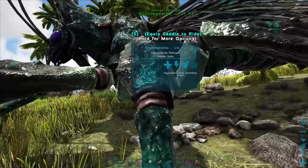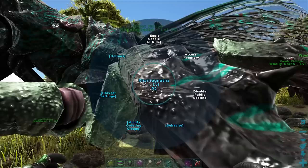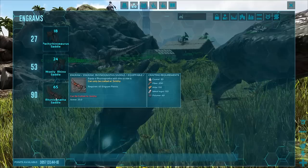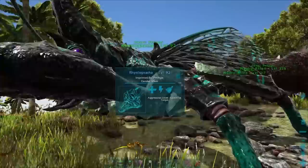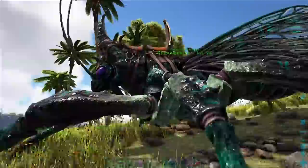Just like that, he is up and ready to go. They have public seating, which means you can have more than one rider on these guys. The saddle for these guys is level 90, so like I said, these guys are not an early game tame — it does take polymer and crystal. From what I can see playing back the footage, the baby has the exact stats of the mother: exact health, exact colors. It looks like it is a two-person saddle.